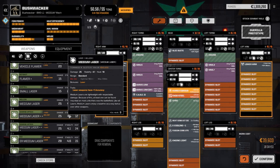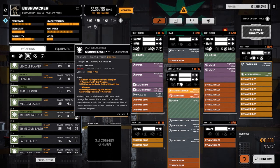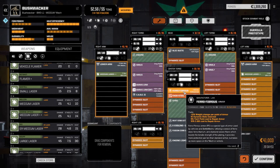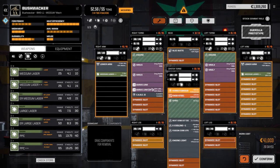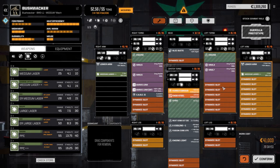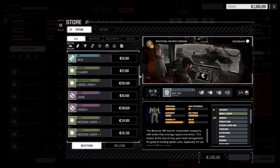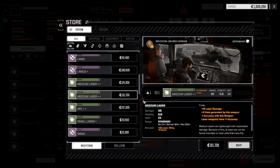I'm thinking lasers. With 20 missiles firing continuously doing 12 damage each at close range — 20 times 12 is 240 damage if they all hit. That's not bad actually. I just wish we had a missile targeting system. Looking at the store — there's an accuracy medium laser, plus 10 damage medium laser — that's a possibility.